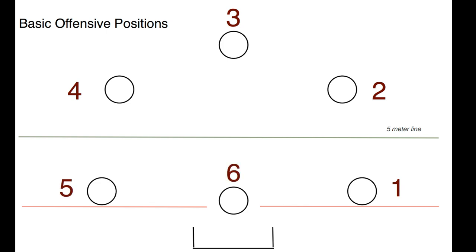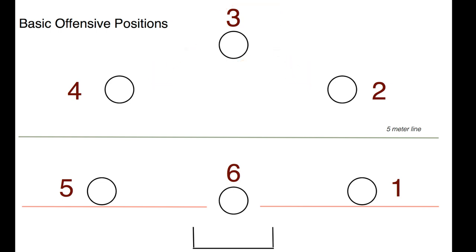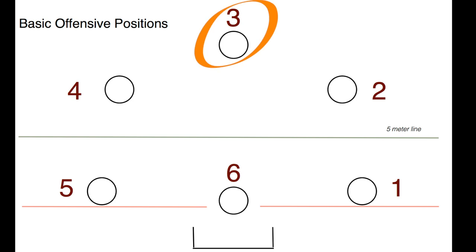Here are a couple of ways to remember the numbers. You can memorize that point is 3, and then count around to the other positions. Also, if you have a left-hander on your team, they usually play at 5 because of the better shooting angle with their left arm. You need to get to know the numbers and the positions so that if your coach tells you to run a 3-drop, you know exactly what position to drop from.